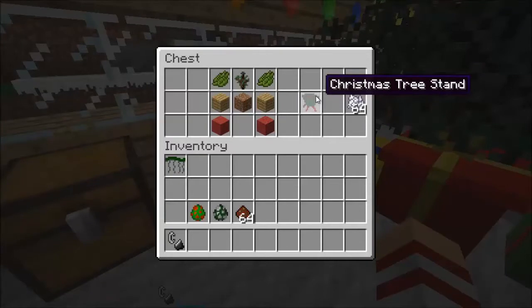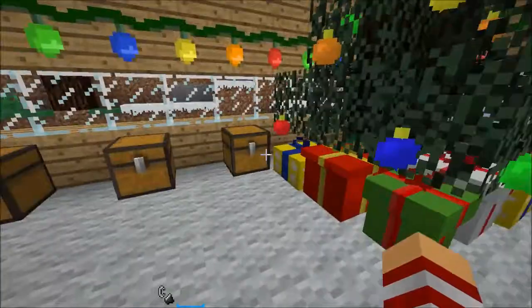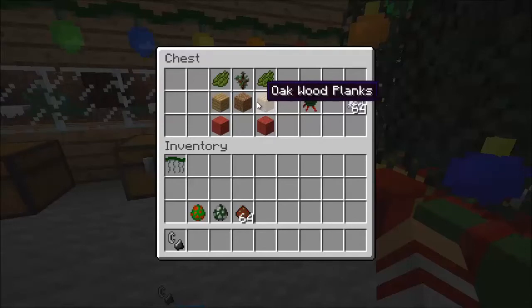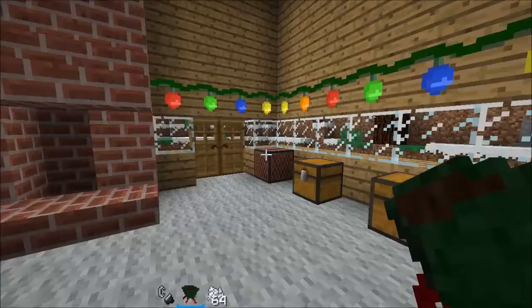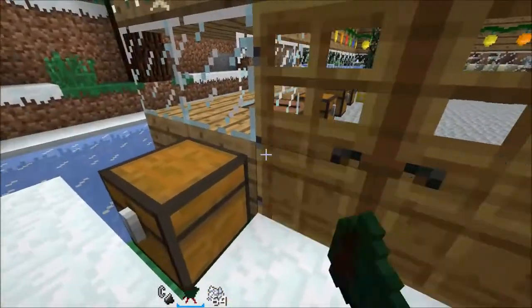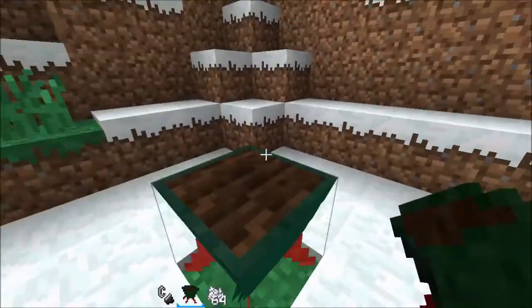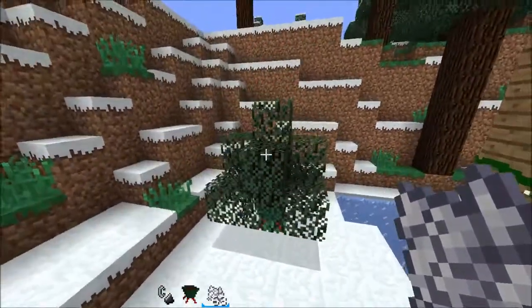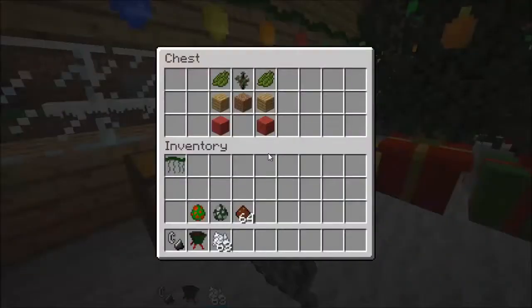In the next chest we have the Christmas Tree Stand. What this does is it creates a Christmas tree. All you need is 2 cactus green, 1 spruce sapling, 2 pieces of wood planks, 1 dirt, and 2 red wool in a specific pattern to get the Christmas Tree Stand, and you also need some bone meal. You place it down and it looks plain at first, but you bone meal it and — voila — you have yourself a really nice Christmas tree. Of course, you'll need ornaments to decorate it.